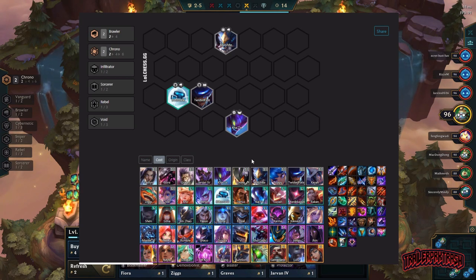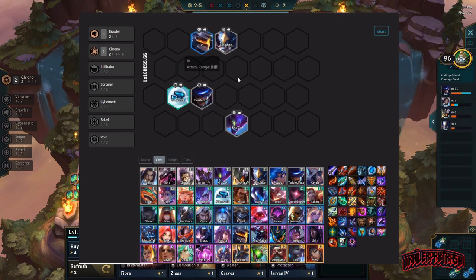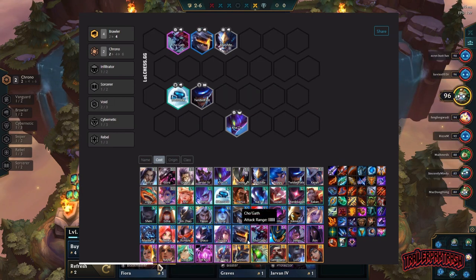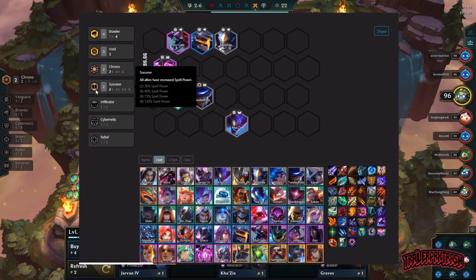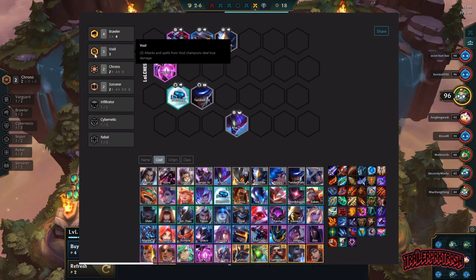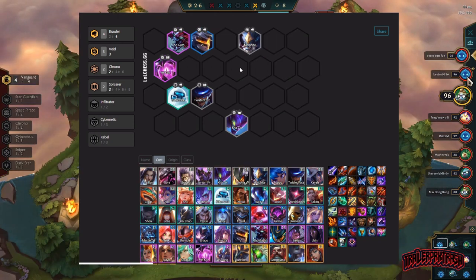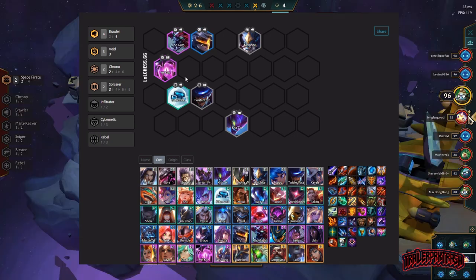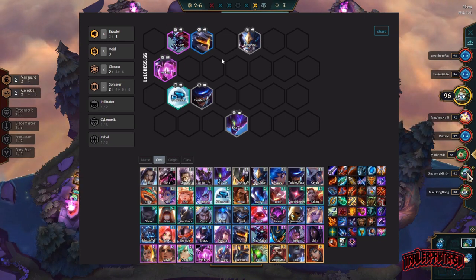After that, you want to start leveling. You want to get to level seven — that's probably the best level to roll down on, or eight. Who we're looking for next is Vi, another Brawler, then Cho'Gath and Vel'Koz. This is going to give us a four Brawler buff. We'll also have Chrono, two Sorcerer buff, and Void. Void is huge because it deals true damage — they can't block the damage from Cho'Gath, Vel'Koz, and Kha'Zix.